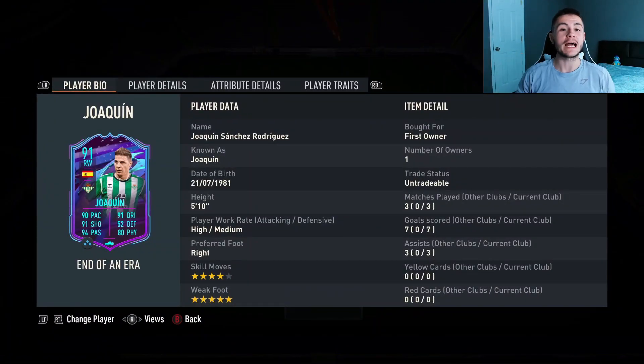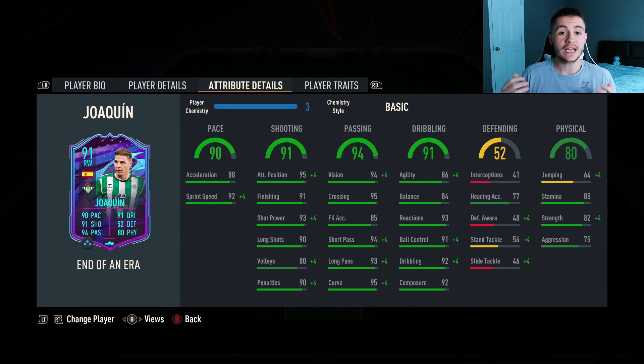And there you have it ladies and gentlemen — that is us using the new end of an era Joaquin card in three games of division rivals. In those three games he managed to pick up seven goals and also get three assists from the center forward position, which is a fairly decent return. In order to complete the SBC it is an 84 rated team, so you're looking at around 40 to 50,000 coins. If you are running a budget team or just starting off with FIFA Ultimate Team, I think this card is fantastic for you. The three pros were definitely his shooting, his passing, and then also his dribbling — like I said, the card is a playmaker. 91 shooting with 95 attacking positioning and 91 finishing — he was extremely clinical in those three games. 94 passing was the standout stat as he does have 94 short pass and 93 long pass, with some incredible passes in game. And then 91 dribbling — although his agility and balance isn't anything too crazy, with the engine chem style he does feel quite quick and swift on the ball.